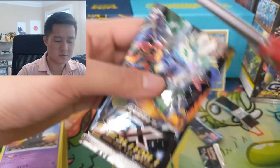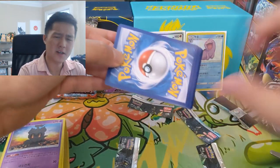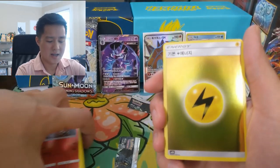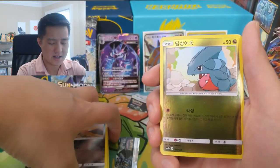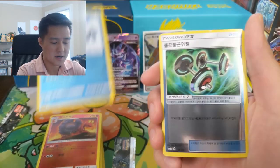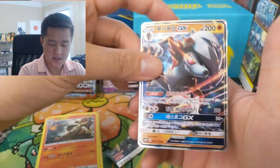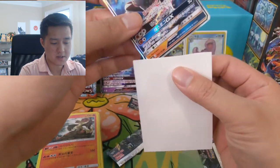I would love them to bring Delta Species back — I thought it was really cool — but I'm not sure if they should. Especially with the Alolan forms, that's kind of the modern-day equivalent where some energy types are different. The Delta Species charizard is Dark type. This other card is a Lichen Rock that can switch out your opponent's active Pokémon.